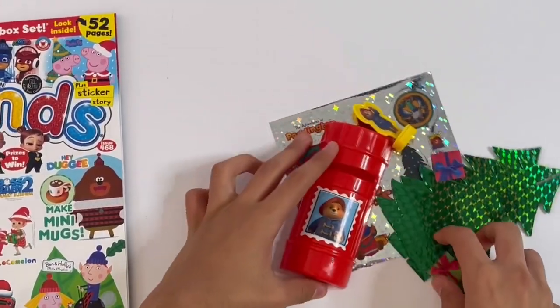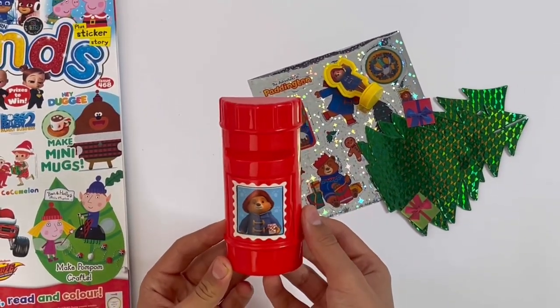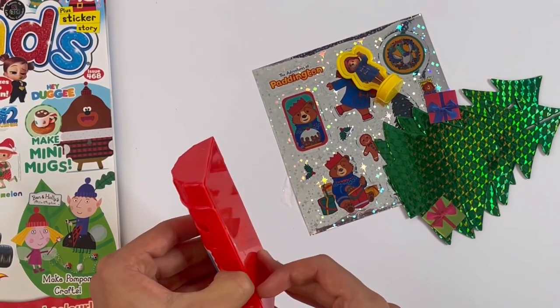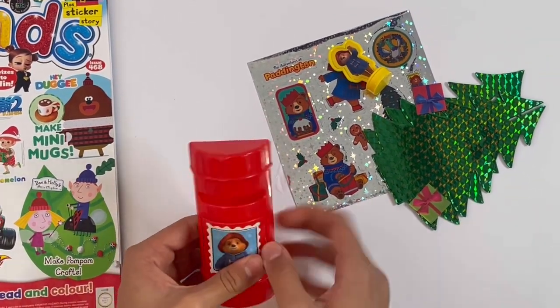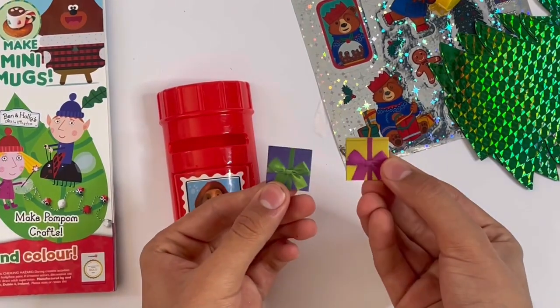So here's everything you get. First up, you've got this post box — it's all red, and you've got a picture of Paddington there holding a jar of marmalade. Here the flap actually opens like that, and there's a little slot just right for these two envelopes. They're different colours — even on the back they're different colours.